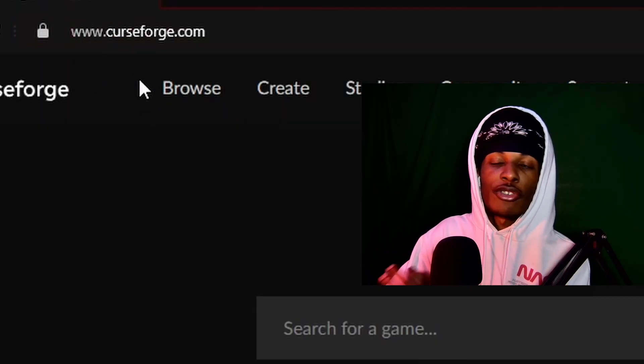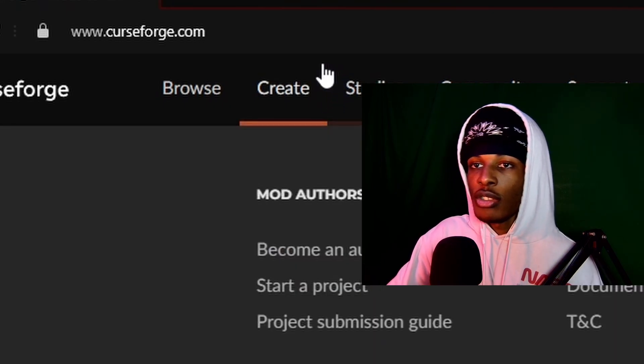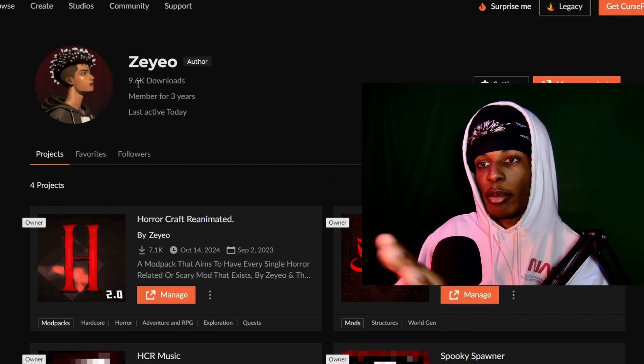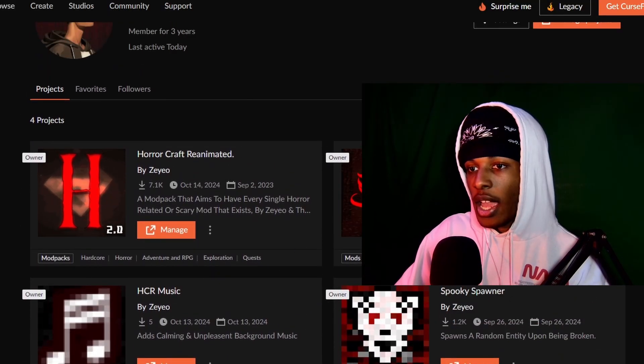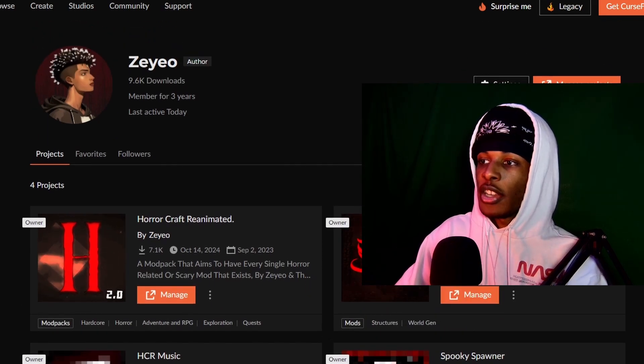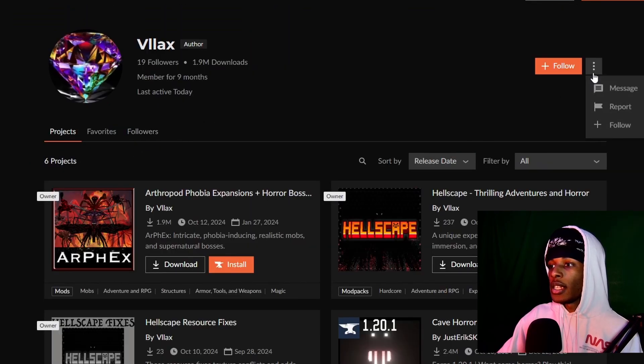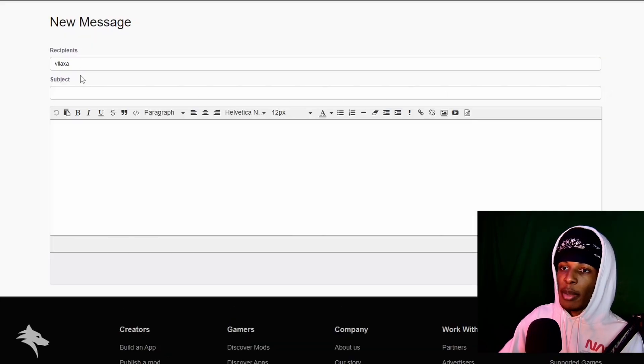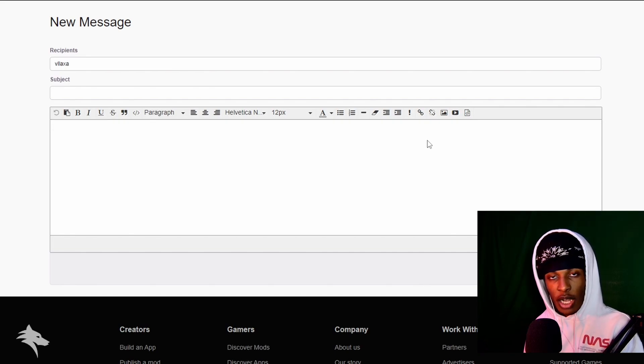If you don't know how to get in contact with me about the server, go to www.curseforge.com/members/zio. That takes you to my project page where you can see all the mods. Click on the profile, find the three-button menu next to the follow button, click on it, then hit message. Type your message, add your subject, and attach any logs or pictures that can help me troubleshoot.